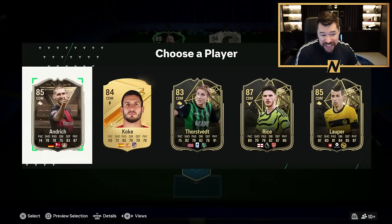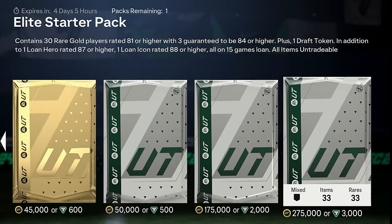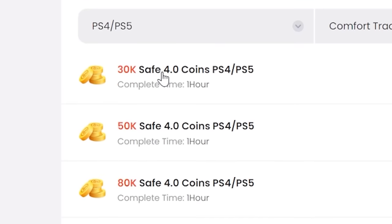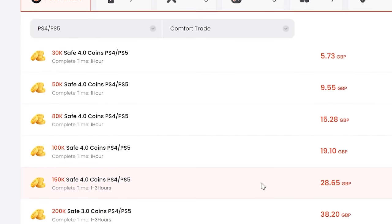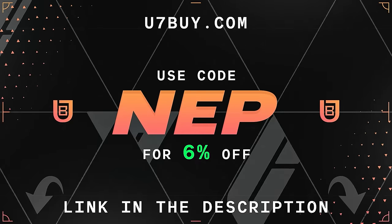If you want to be able to afford the best players and open the best packs in FC24, go to u7buy.com to buy your EAFC24 coins. It's cheaper than buying FC points and just as reliable. They already offer some of the best prices out there, but you can get an extra 6% off using promo code NEP at checkout.